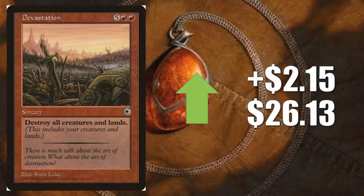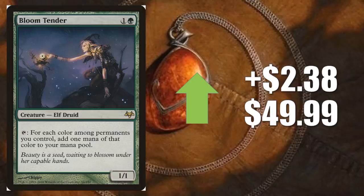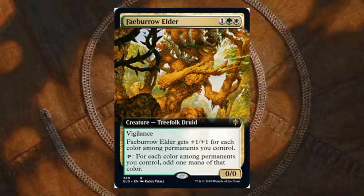Bloom Tender — yet another card from that time period of Magic. This one goes up $2.38 to $49.99. This is a classic Commander card — it's fantastic and it's yet to see a reprint. They actually showed us a preview card recently that is kind of similar to this: it's called Faeburrow Elder. It has that same tap ability on it, but it's just a little more expensive, costing an additional white. It has Vigilance and more board presence behind it too.